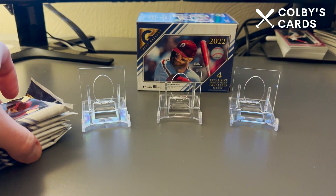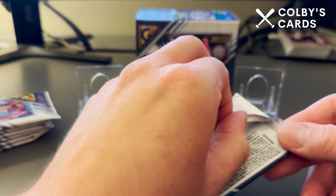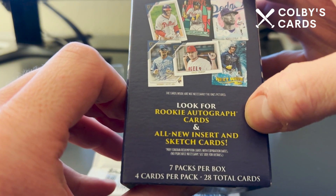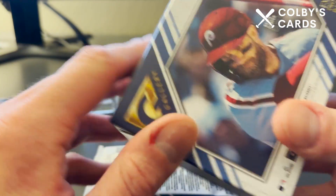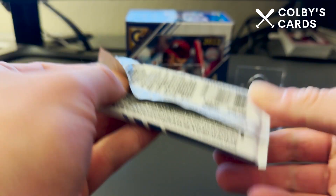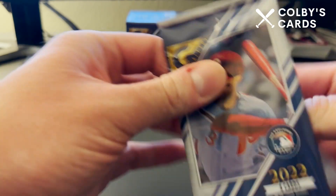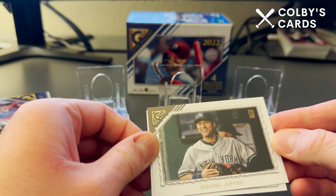I decided to check out Topps Gallery this year — I've never opened it and didn't open any last year. I'd love to get my hands on a mega box, or monster box as they call them. On the box it says you can look for potential sketch cards, potential rookie autographs, and we get four printer proof parallels per box. The mega box runs 80 bucks, but they didn't have any of those.